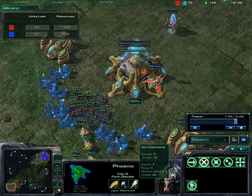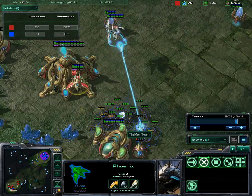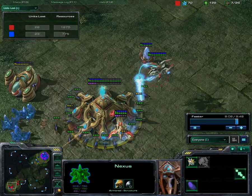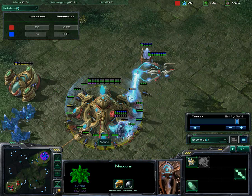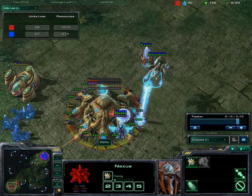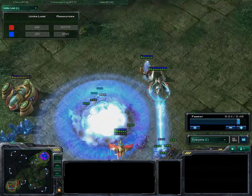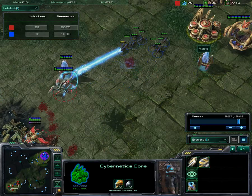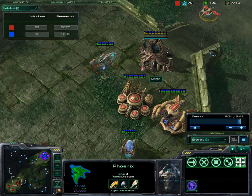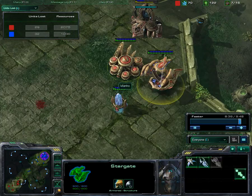I'll run the probes away, take some potshots on them, and even kill one — actually I surround and kill all of them. Now we get a focus fire right on the Nexus. The Void Ray's gonna build up its charge here, but I don't care — he didn't have a lot of minerals because he's been training probes to get back. So I kill his Nexus and I'm just going to peace out, because he can't do anything. If he can't kill me with his one Void Ray and a Phoenix, it's pretty much a good game, because he cannot train any more units of significance.